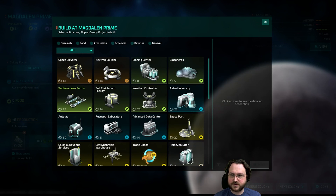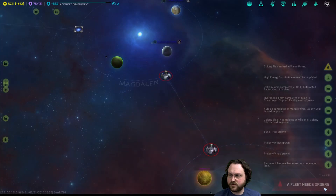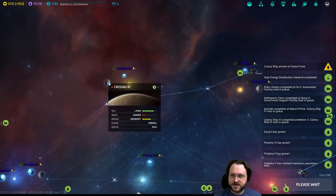Hydroponic farm. And I also want a fungal farm for quicker growth. Then auto-build and go. Hopefully the auto-build also takes care of pollution - I'm actually not sure about that. More colony ships, you're going to go there.